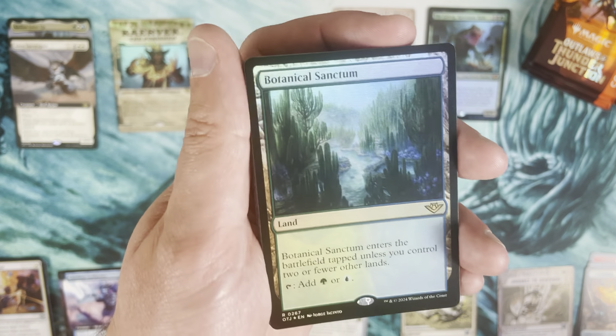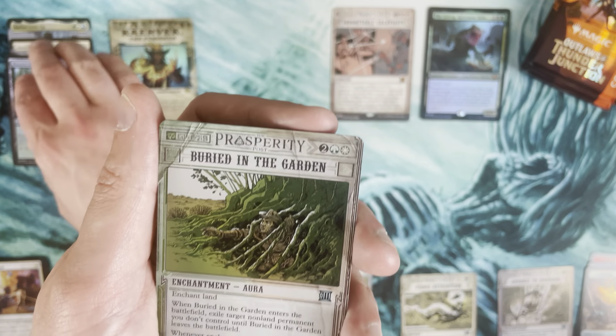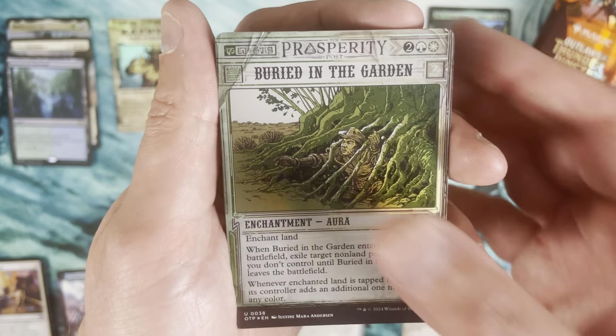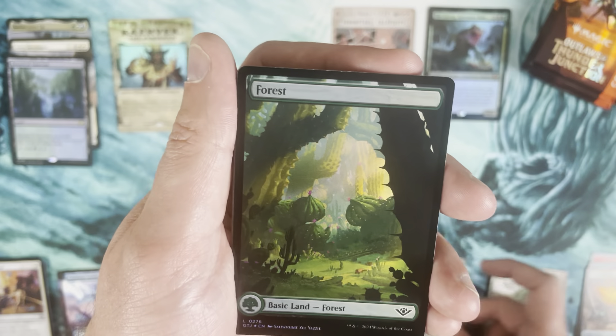Our first of the land cycle — I forgot the fast lands are in here! Fast lands are not a bad place to be. So we have Buried in the Garden, Fling, and then we hit our land and into uncommons and commons.